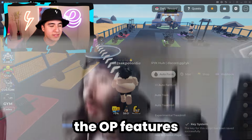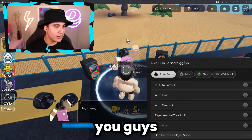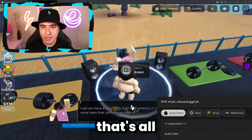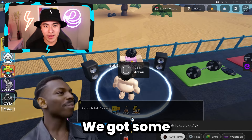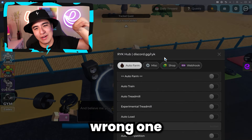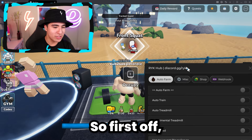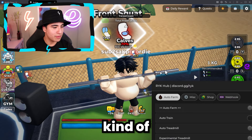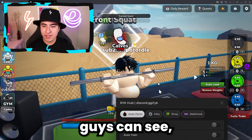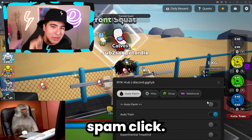Let me show you the OP features of this script without you having to test it and risk your account. I'll show you the best way to remain undetected so you don't get banned. We've got a small power potion to increase muscles, and some other methods too. First off, we have auto train — equip that, and it automatically does the lifting for me without me having to spam click. If I turn it off, I stop lifting; turn it back on, and it does it automatically.